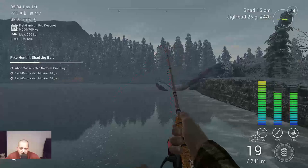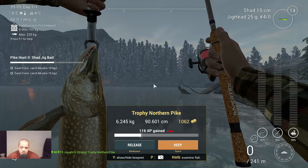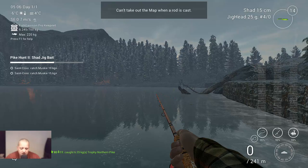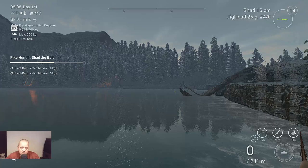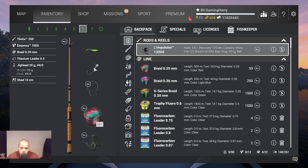Okay guys, we already got a nice fish on - this was the first throw! I have no idea if it's the pike that we need... yes it is! So on the first throw I got a trophy northern pike, 6.2 kilograms - that's what we need, 5 kg plus. Very very nice, we keep this one. The marker is 81.85 at 110.76. It was early morning, first throw. I caught him with the same shed as the previous fish - the grass green 15 centimeters with the 25 gram 4-0 jig head hook.